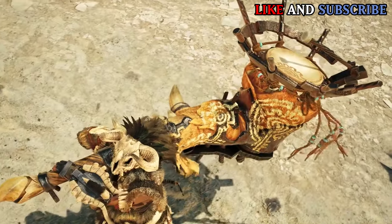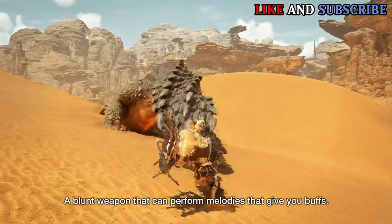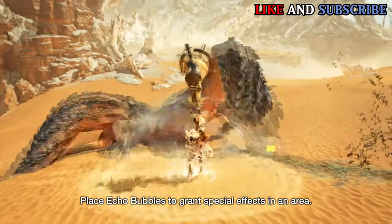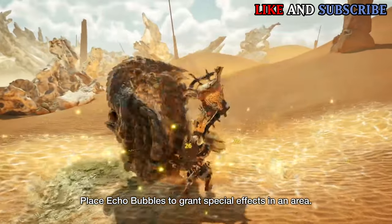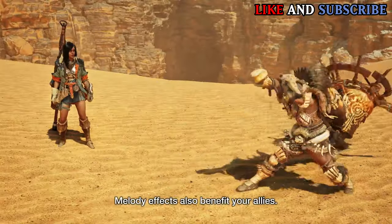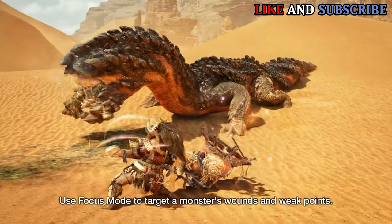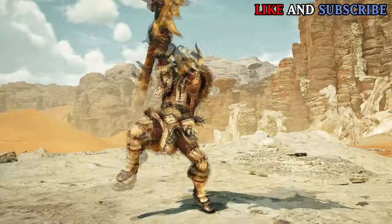The Hunting Horn has slightly been changed. Its moveset has been carried over from Rise, which makes Hunting Horn a bit faster when doing its combos and playing its melodies. One of its new moves is the Echo Bubbles, which spreads in the area where it was used and grants special effects for anyone who stands in it, making it very useful when 4 people are very close to the monster. Its focus mode move is interesting — it's a better version of Earthshaker from Rise, and it just looks badass, since the animation makes it look like the hunter is jamming with a guitar. This is honestly one of the best focus mode moves I've seen.